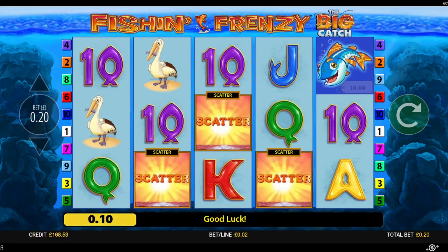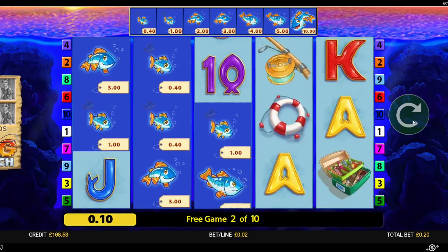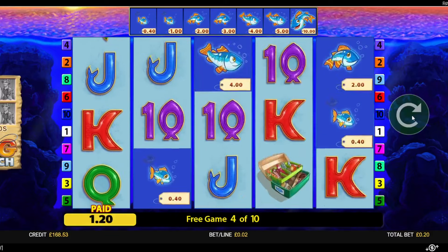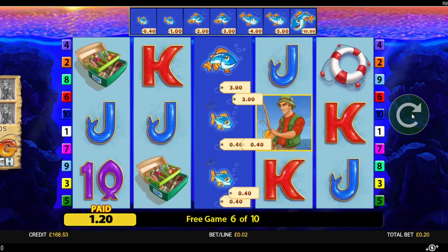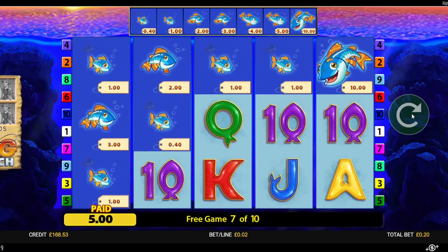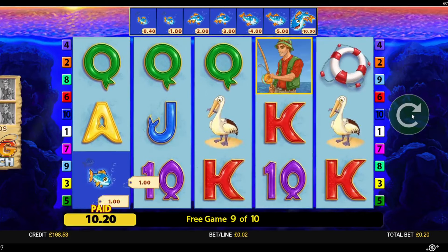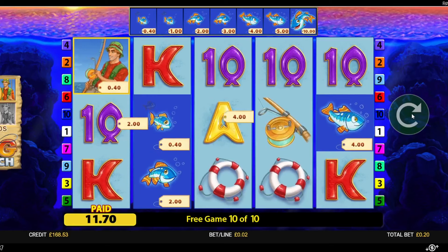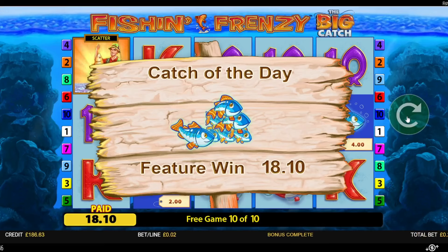A couple of spins later we're in for bonus number seven. Oh come on Frankie, look at all these! Are we even gonna get a big catch feature at all? There he is. Again, loads of fish. Just a little bit too late — one off again guys. Bonus number seven is £18.10.